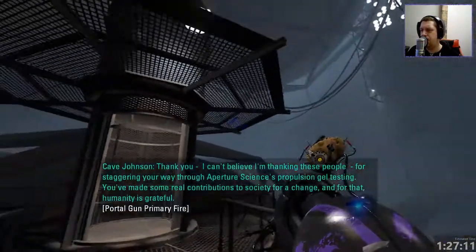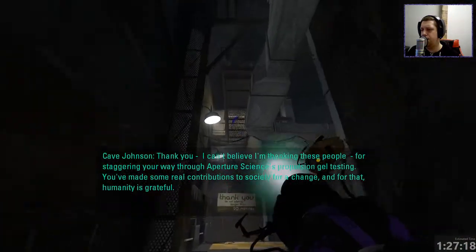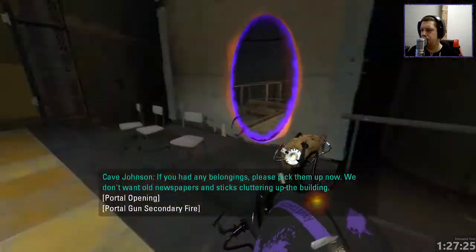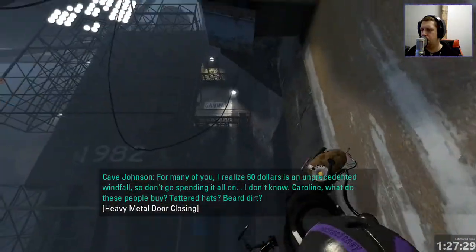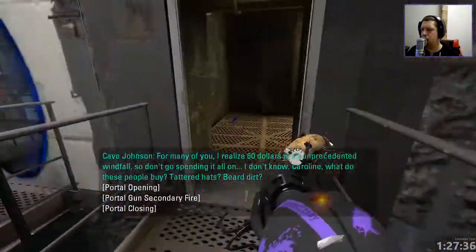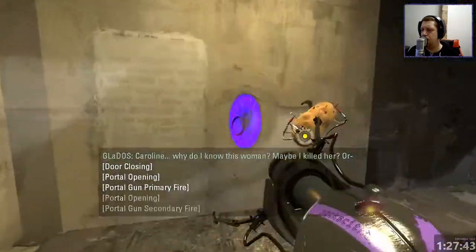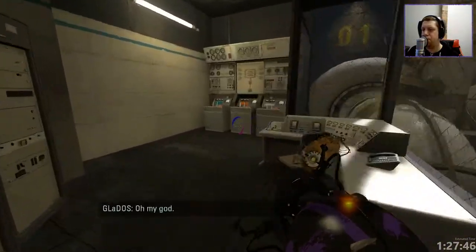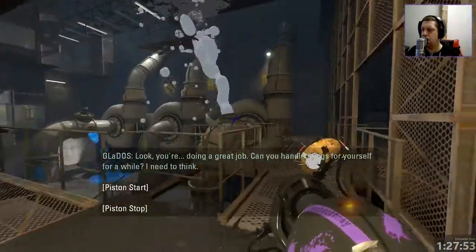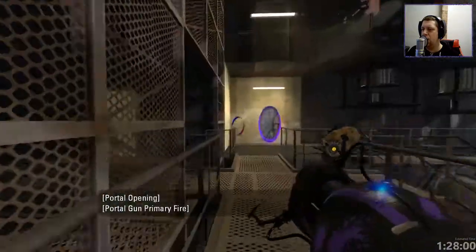Cave Johnson continues: 'For staggering your way through Aperture Science's propulsion gel testing, you've made some real contributions to society for a change, and for that, humanity is grateful. If you had any belongings, please pick them up now. We don't want old newspapers and sticks cluttering up the building. For many of you, I realize $60 is an unprecedented windfall, so don't go spending it all on...' — Carolyn, Carolyn, Carolyn, why do I know this woman? Did I kill her? Or... oh my God.